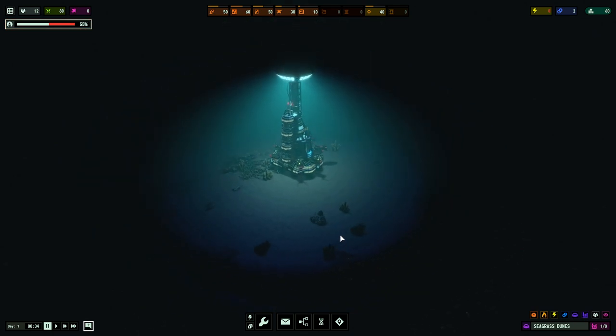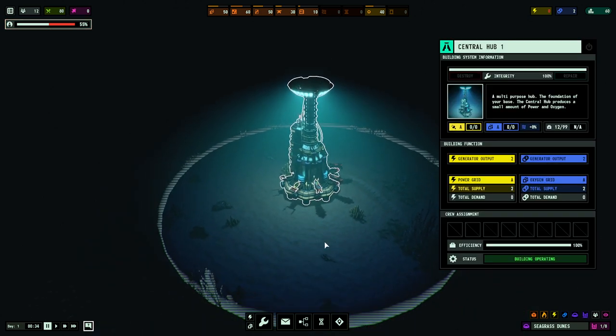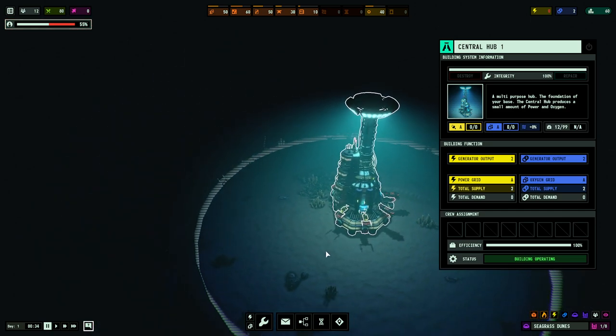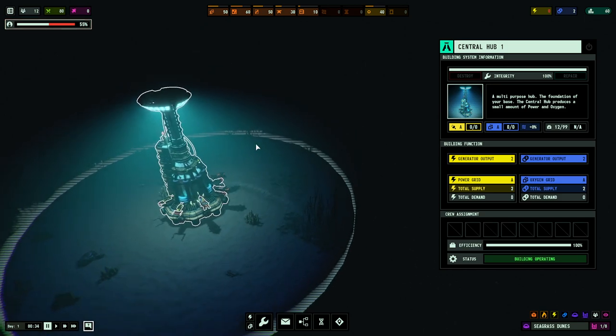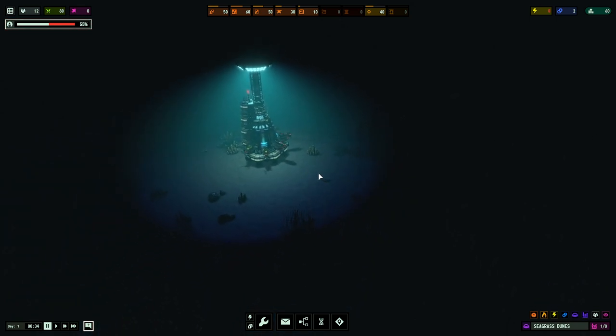Off the bat, there are a few mechanics we're going to want to understand. First, we can only really build within lighted areas on the map. So a key factor here will be continuing to generate lamps to increase the area we can build, allowing us to then farm more resources.